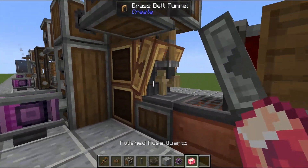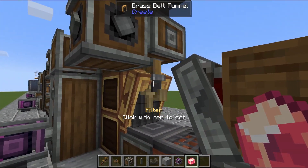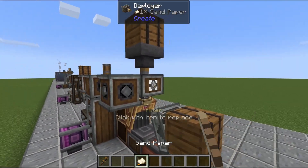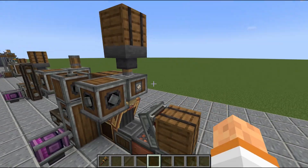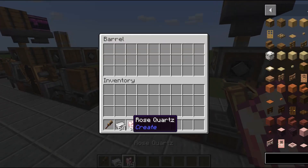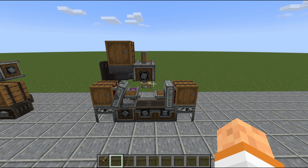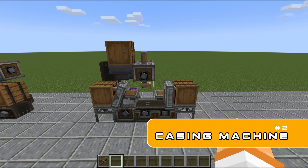I realize I forgot to set the filter on this brass funnel — that is important, so make sure you set that filter. Then you can go and fill this up with a bunch of sandpaper. It is good to set the filter on the deployer too so you don't accidentally put something else in there. Then feed the machine with the items you need to give it a test — you can see everything is working as it's supposed to.